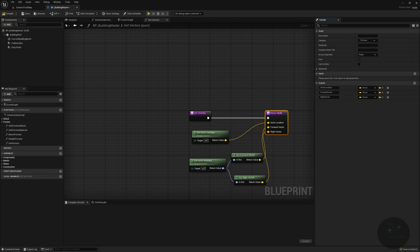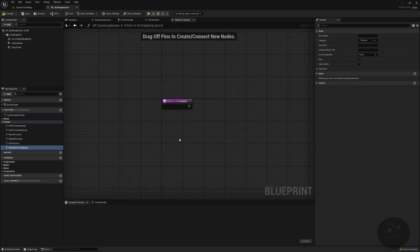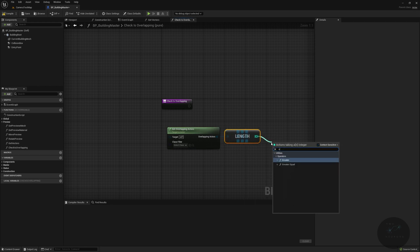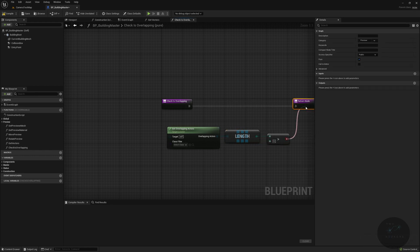Next we need a function called Check Is Overlapping, which also goes into our preview as a pure function. Here we use Get Overlapping Actors — note that static mesh actors don't count as actors, so be mindful of that. We get the length of the overlapping actors array and check if it is greater than zero, meaning something is actually in here. We plug that into our return node and label it B Is Overlapping.